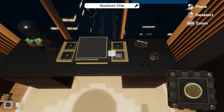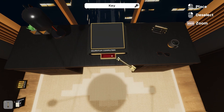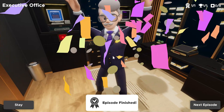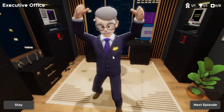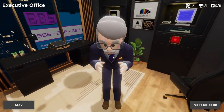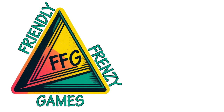Grab the last chip and insert it into the chip slot. As soon as all four chips are in, we get the door key — place it in the elevator and the executive office is complete. That's the third escape room in the Omega Corporation series in Escape Simulator. Hopefully this was helpful — if so, give us a like and subscribe to Friendly Frenzy Games for more guides and walkthroughs.